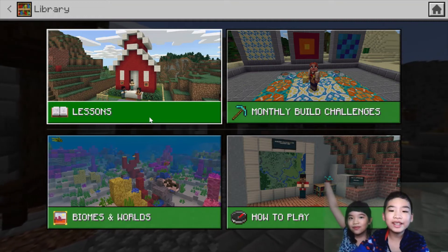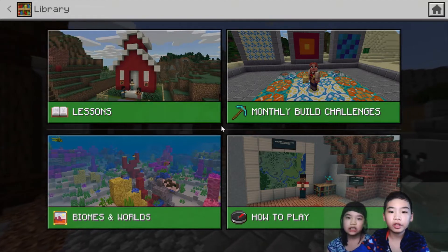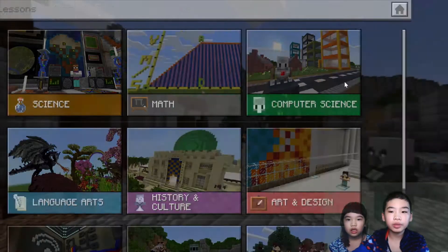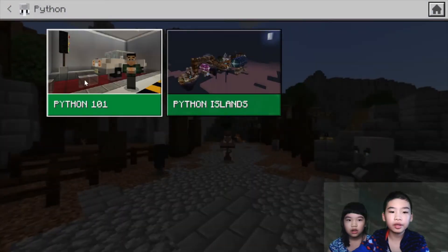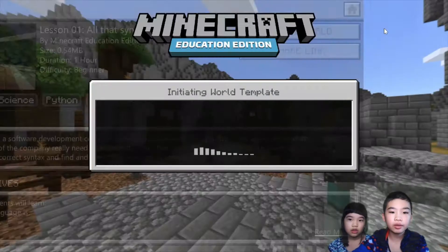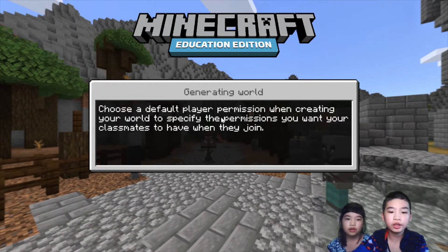Welcome to Coding with Kids. My name is Kalia. Today we're going to do Lesson 1, all about syntax. So now we're going to create the world. Today we're going to learn about easy syntax.